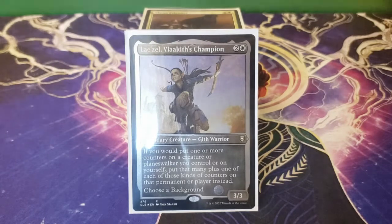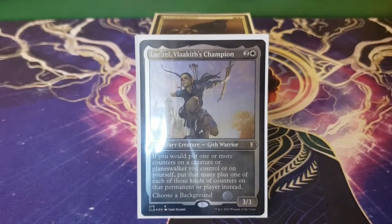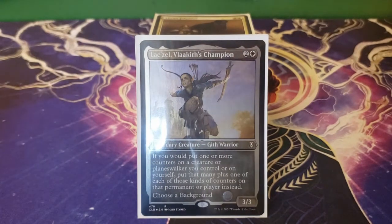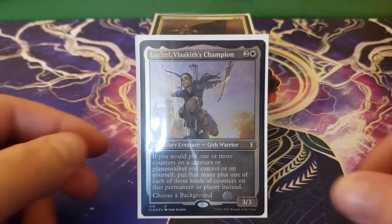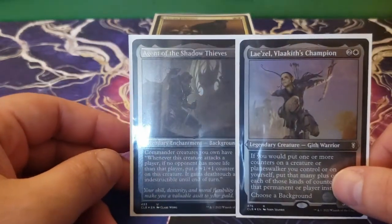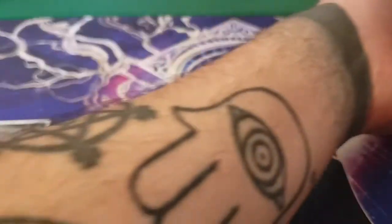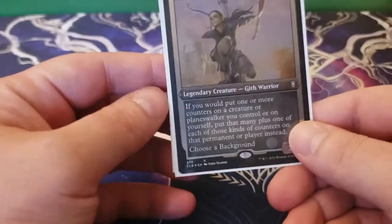This time we are taking a look at a background pairing in a color pairing that I haven't built for at all before. So this is going to be a new thing for me. I am running an Orzhov deck — if you don't know what Orzhov is, it is a black-white deck. And we are pairing Lazel, Vlakeith's Champion with Agent of the Shadow Thieves. We are going to jump into this deck tech. Essentially what we are doing is plus one, plus one counters.